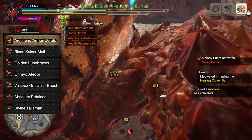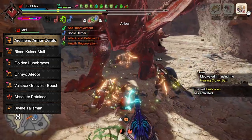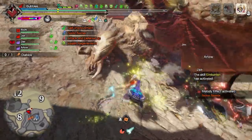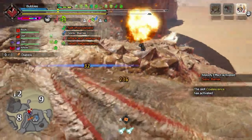For the armor pieces, you're going to need the Archfiend Armor Cerato, the Risen Kaiser Mail, the Golden Loon Braces, the Omnio Atiobi, and the Valkstrax Greaves Epoch. As well as a talisman that has Attack Boost level 3 with a 2 or 3 slot — anything more is an upgrade.